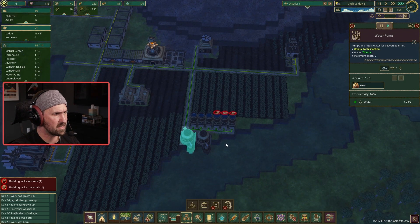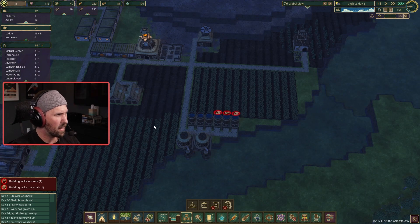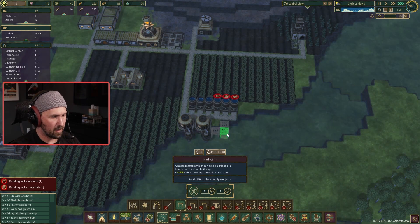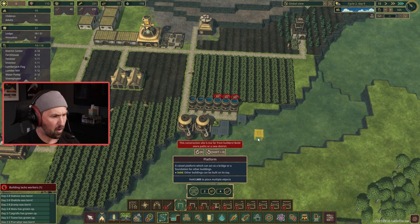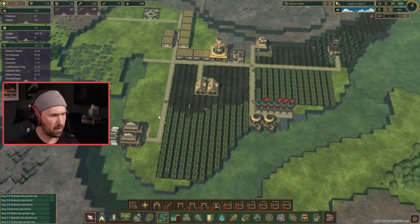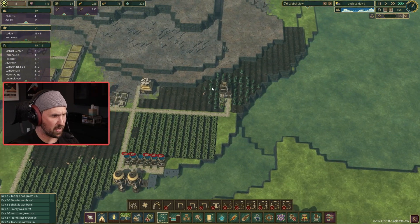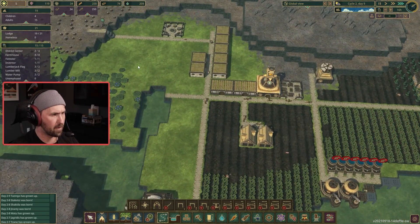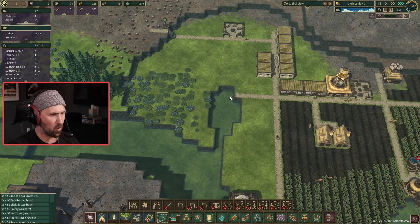Water is at 170 stored. Planks, we're at 40. While we're waiting for things to grow a little bit, I'm going to make an area for our next pump. Then I'm going to put this area here so we can start to extend our water storage a little bit too. Once we start growing trees and harvesting them, wood is never going to be a problem anymore.